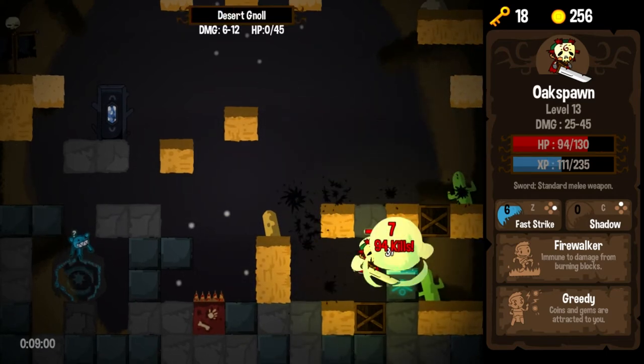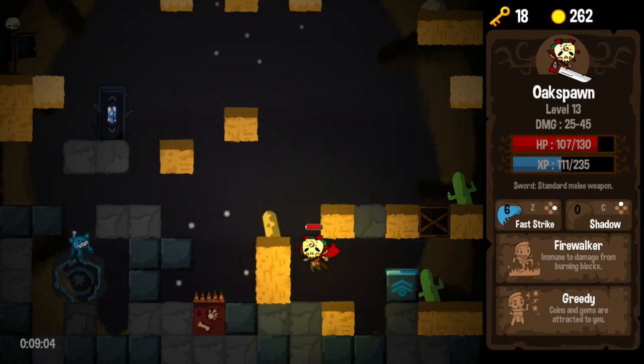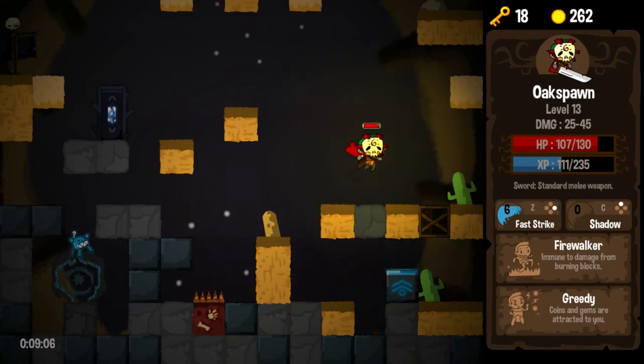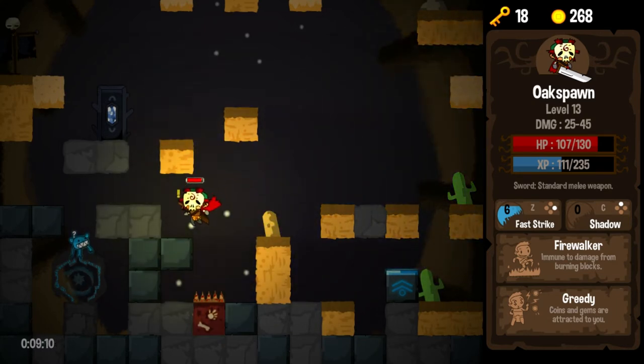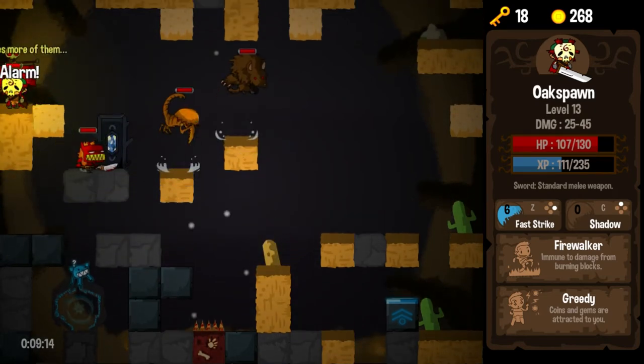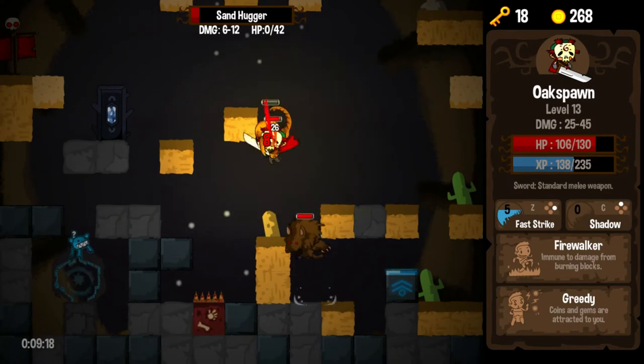Shadow again — just, you know, the less damage I can take, the better. And I do have a restoration shrine, so there's really no reason to hold on to abilities in the boss fights when these shrines are just right here. Fast Strike. And let's get our shrine of restoration going here. Can we jump? Yes, we can. There we go.